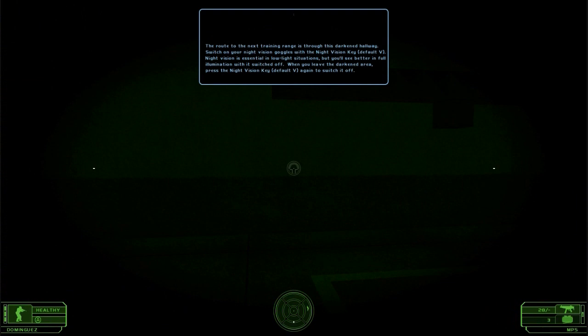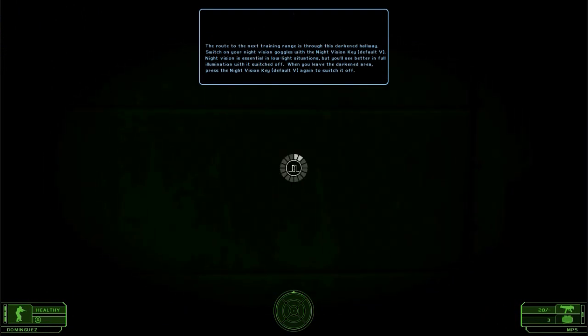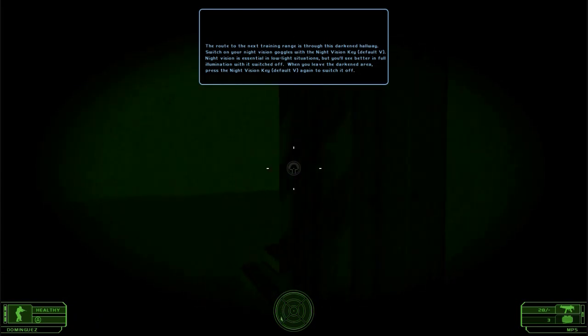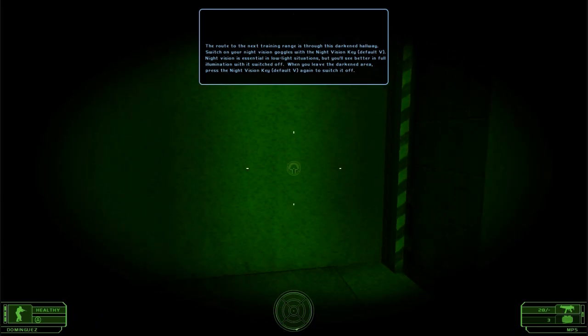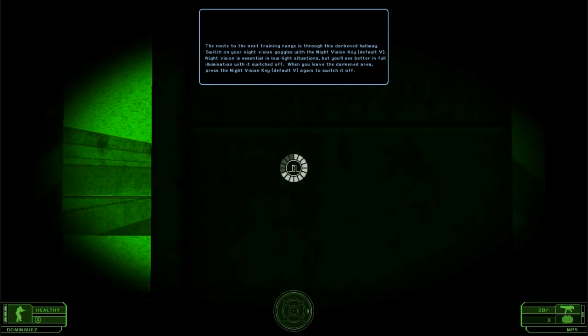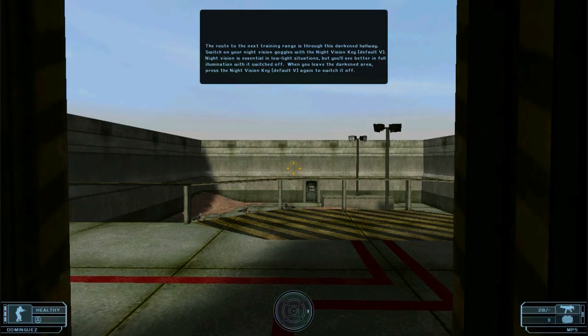The route to the next training range is through this darkened hallway. Switch on your night vision goggles with the night vision key. Night vision is essential in low light situations, but you'll see better in full illumination with it switched off. When you leave the darkened area, press the night vision key again to switch it off.